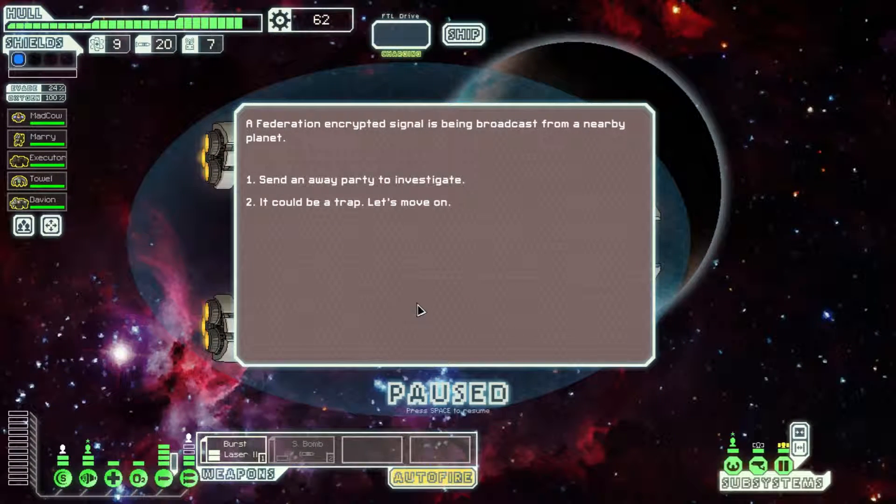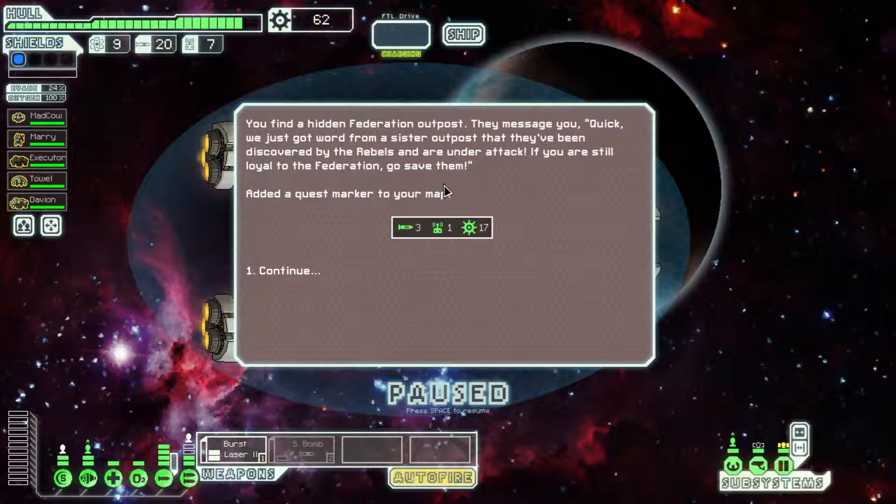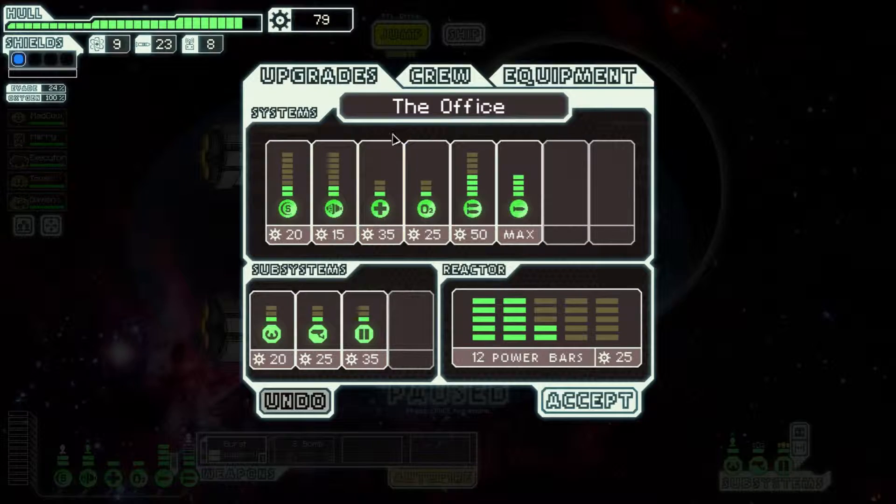Federation Encrypted Signal. Send an away party. You find a hidden Federation outpost. They message you: 'Quick, we just got word from a sister outpost that they've been discovered by the rebels and are under attack. If you are still loyal to the Federation, go save them.' Nice.